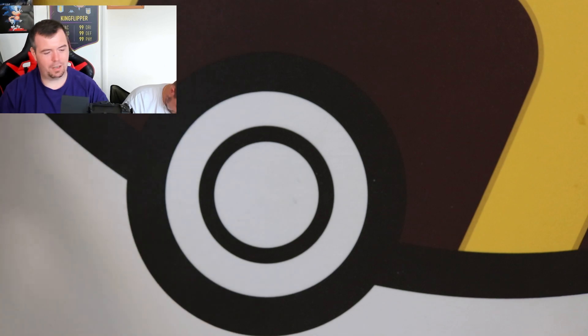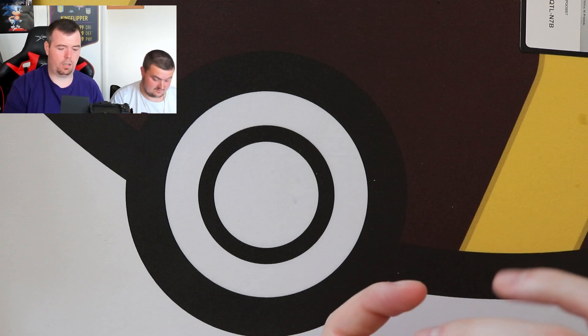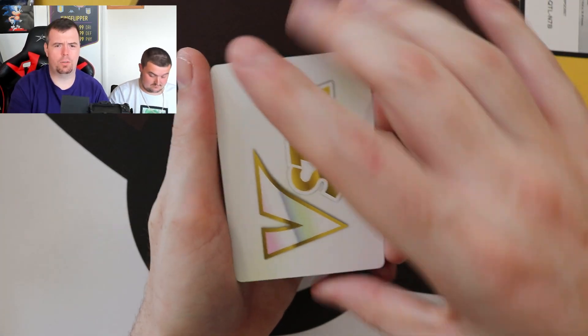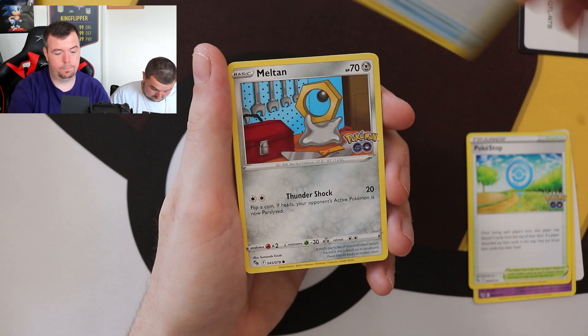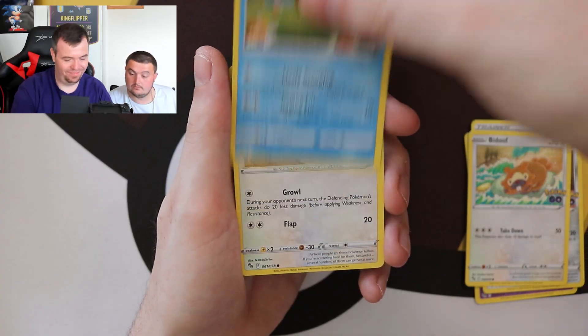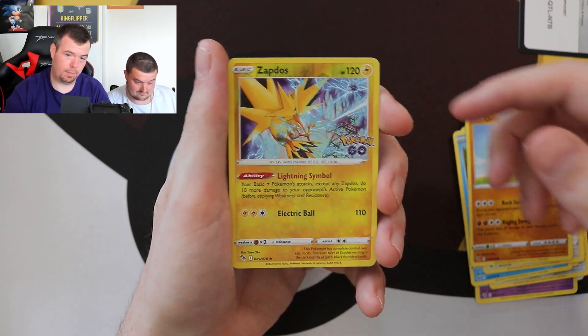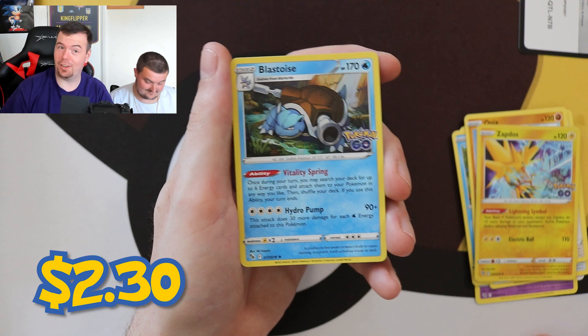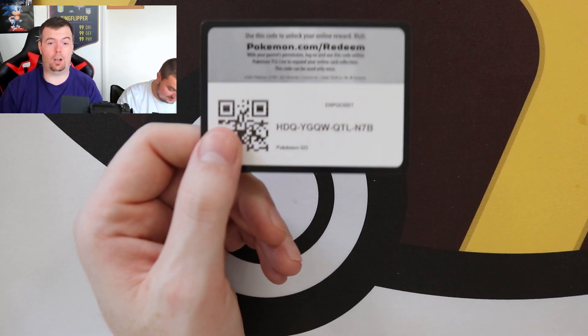Pack nine — Lunatone, Pokestop, Lure Module, Meltan, Bidoof, Pigeon, Onix, reverse holo Zapdos. And the rare is a Blastoise holographic this time. Hey, what's up with the Blastoises here, there and everywhere — you'd love to see it. Some people prefer the holo Zapdos to the reverse holo Zapdos — let me know what you think about that in the comments below.